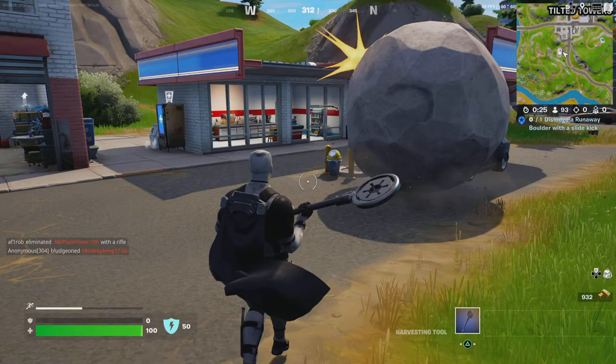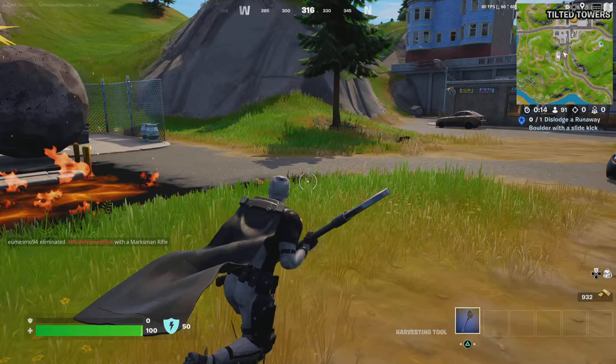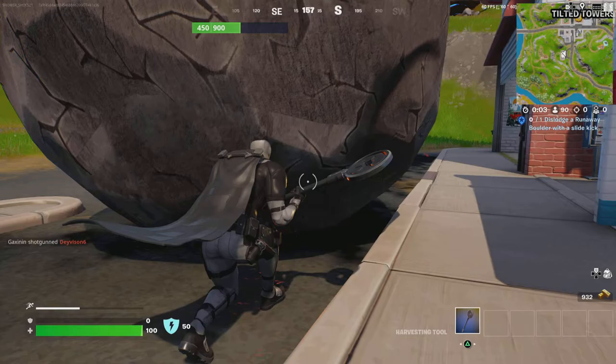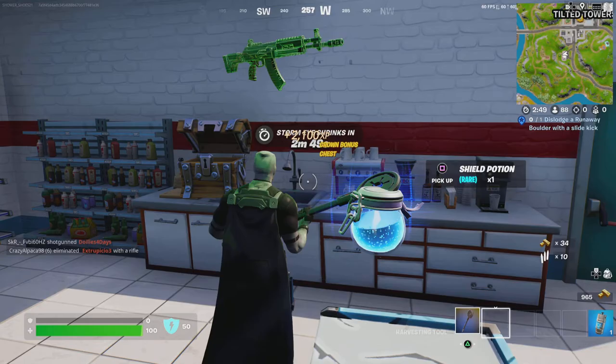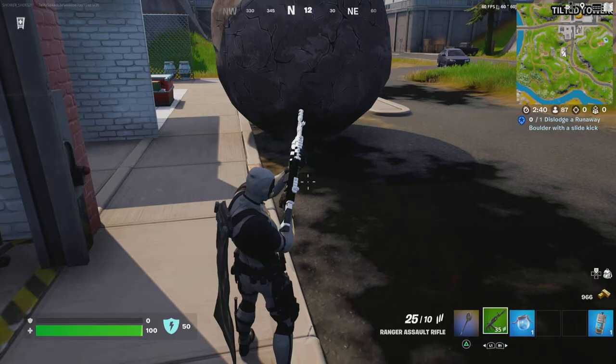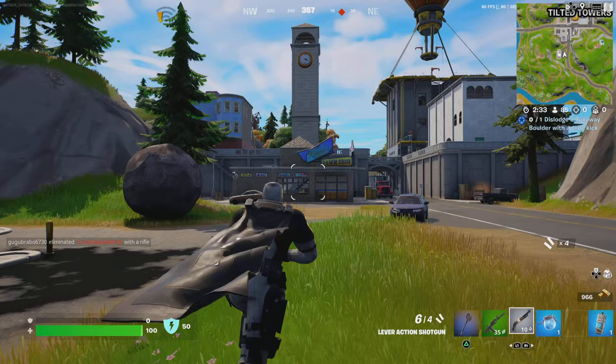Did I do it? Oh shucks. Did I do it? How the frickin' frick do you do this? I just tried to do it and it didn't work. I didn't get it. Gosh darn it. I'm going to try it again. I'm pretty sure this is the challenge — it says dislodge a runaway boulder. Oh guys, I did it wrong. Now we've got to find another boulder.